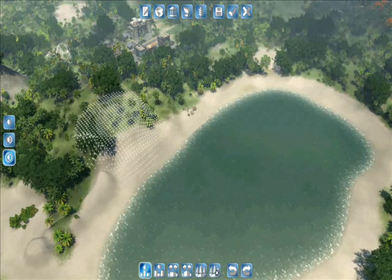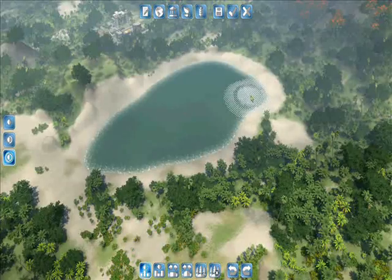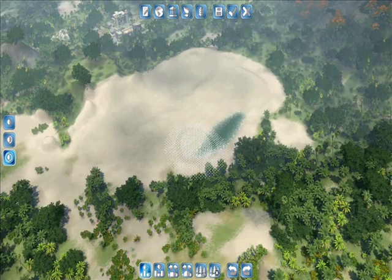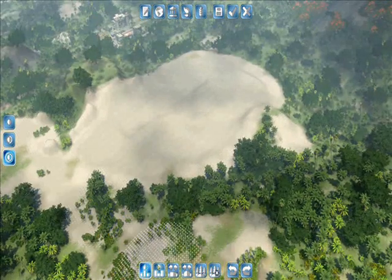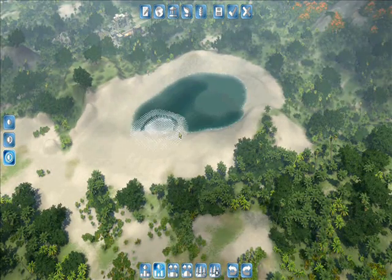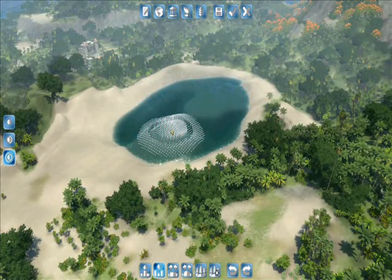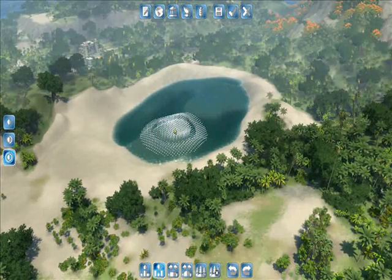You can fill in internal lakes using just the Raise Terrain tool. And that works the other way as well — if you use Lower Terrain, that will actually create a lake. There's no separate option for creating water; it's just that if you get below sea level when lowering the terrain, you'll have water.